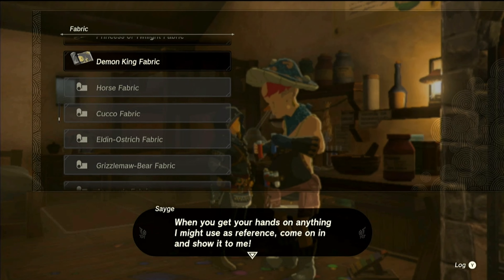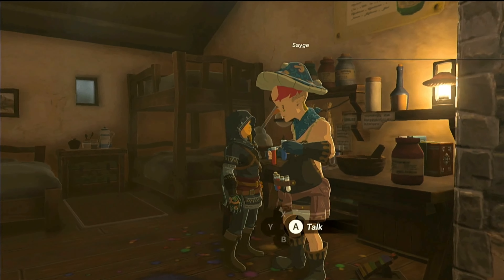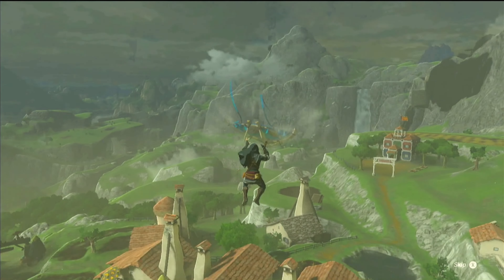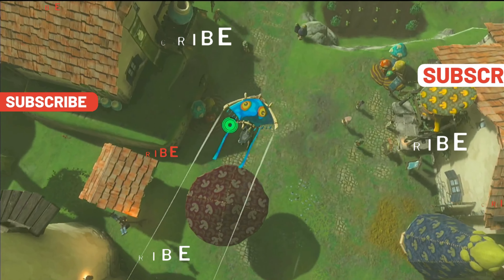He's on the hunt for a regular Chuchu, and he says those jelly-like blobs are a dime a dozen — you might even find one just outside this very village. And he's not wrong. Make your way to the village's west gate where you'll find it under the watchful eye of a pint-sized guardian. Beyond him, follow the path all the way to the bend and there you'll encounter a pair of standard Chuchus.